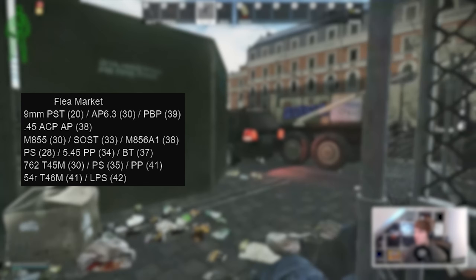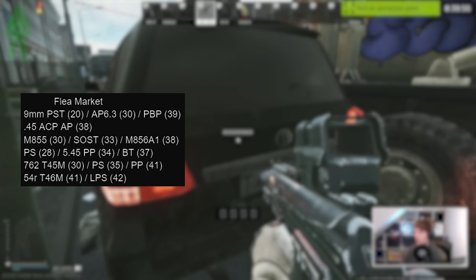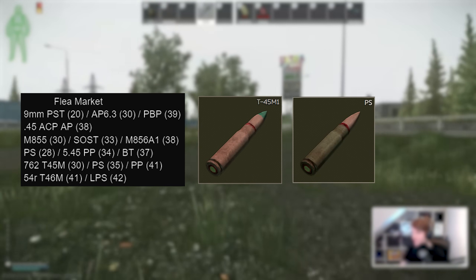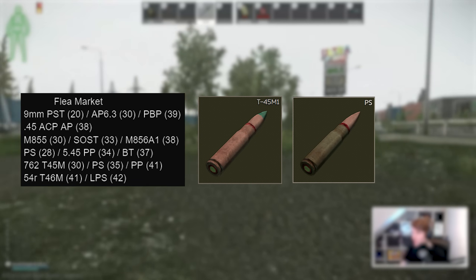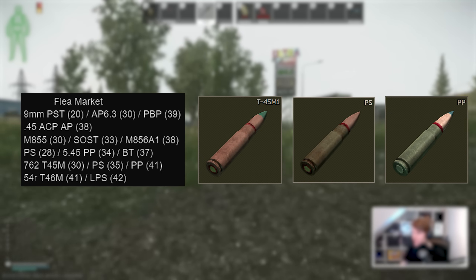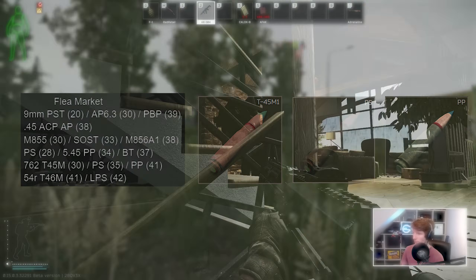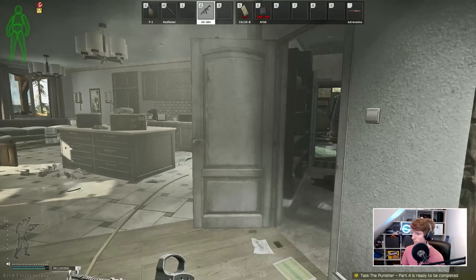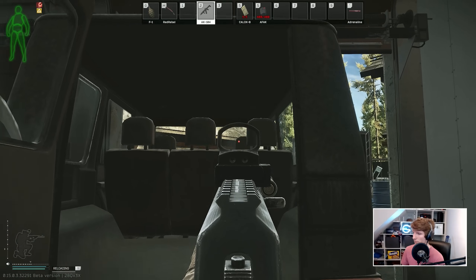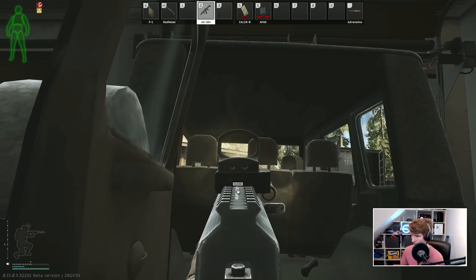7.62x39 is one of my favourite calibres this wipe due to its great ammo selection on the flea market. T45M and PS have 30 and 35 pen respectively and are pretty cheap, and you can even get 762PP on the flea as well. This is one of the most powerful cartridges accessible, as it just sneaks under the 42 pen threshold. Combined with the cheap modding of the AKM or AK104 and similar platforms, this can make some of the earliest weapons with very solid performance possible.